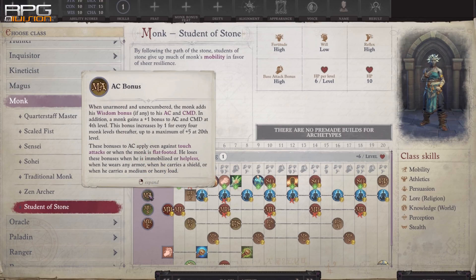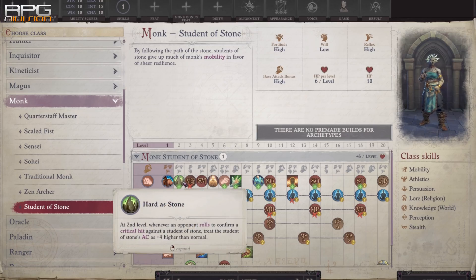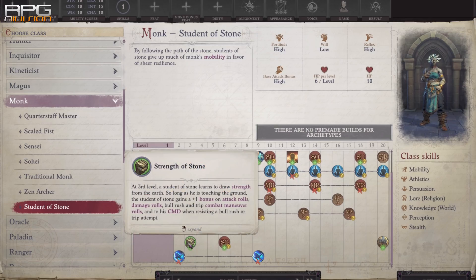Student of Stone for Oriads is quite a nice 3-level dip, with traits such as adding Wisdom to armor class, Flurry of Blows, passive protection against critical hits, and bonuses to attack rolls, damage rolls, combat maneuver bonus, and combat maneuver defense while touching the ground.